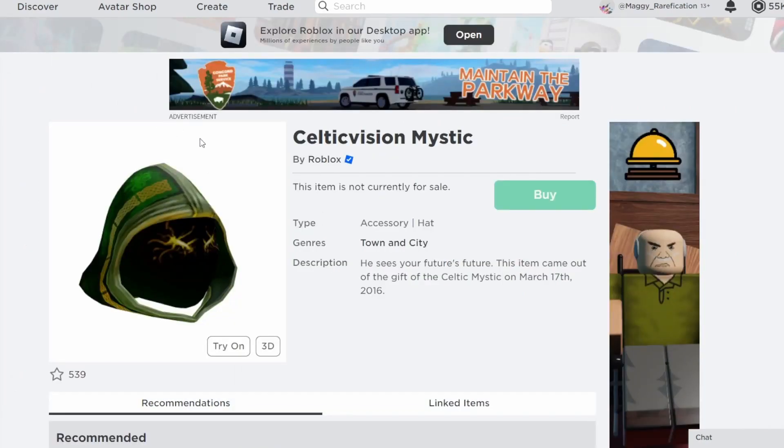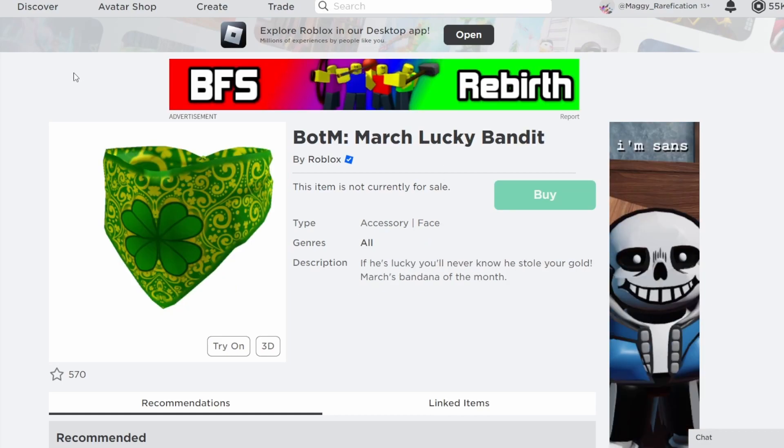Starting off with the least likely thing to go limited: Celtic Vision Mystic. I think it's actually a pretty cool item — it is a retexture of a limited item, so they could do that. But it came from a gift, and they haven't done anything from a gift in the recent months, so I don't think they would choose it. It's nice and rare, but not as likely as some of the other choices.